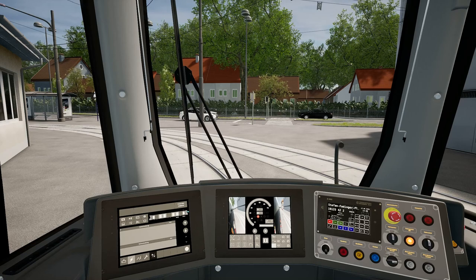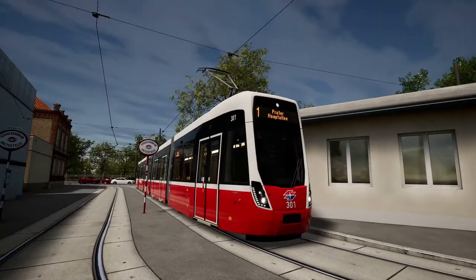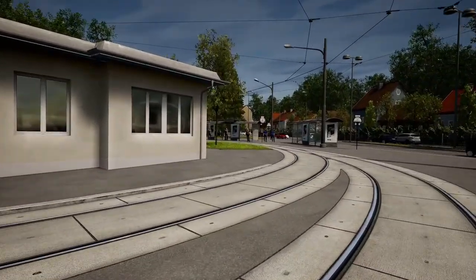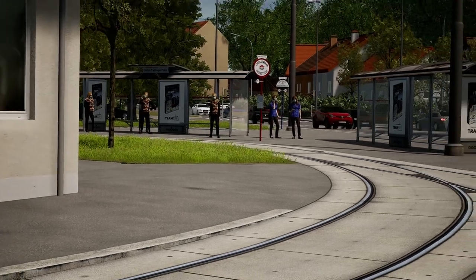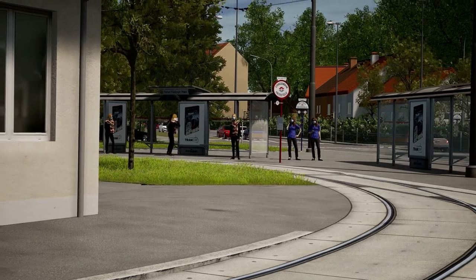Hello and welcome to TramSim, the tram simulator. Today we are back in Vienna and we're going to be doing Route 1 through to Praterhauptalle. So we're down at Stefan Verdingerplatz, if that's how it's pronounced, and we're kind of on the layover bay, ready to pick up our adoring public — all wearing their masks. The two in the purple on the right have got the same scarf, the same hairstyle, the same mask. What are the chances?